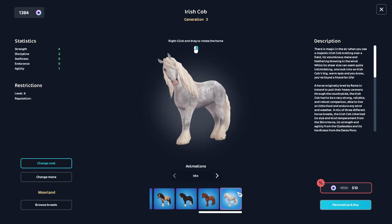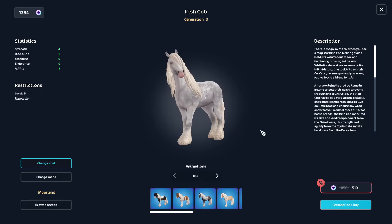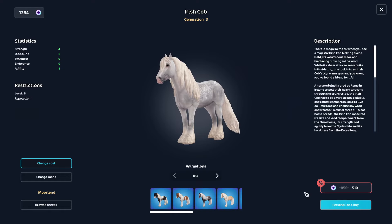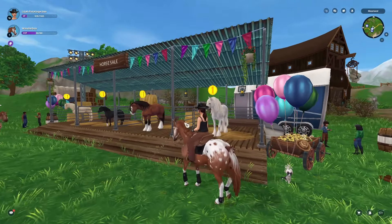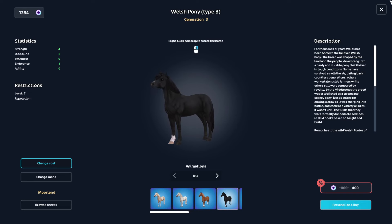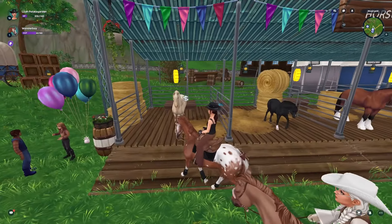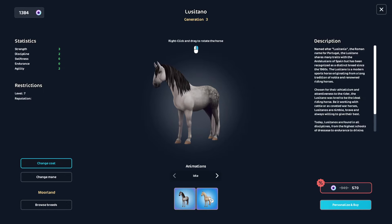So we have discounts on the Irish Cobs, even the app versions — this one I think. They are discounted to 510 from 850. Then we have the Shires, which are discounted from 900 to 540, the Welsh Ponies from 800 to 400, and you can even buy them if you don't have South Hoof unlocked, so that's pretty cool. And then we have two of the app Lusitanos, from 949 to 570.